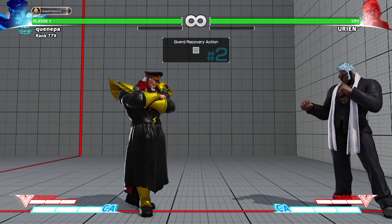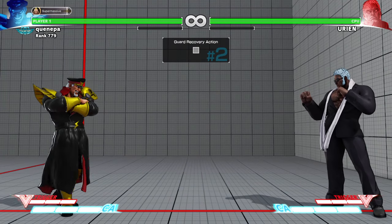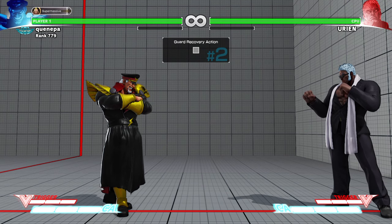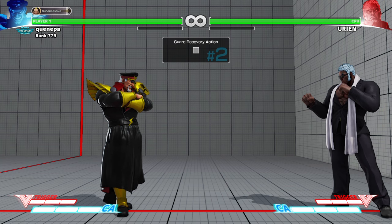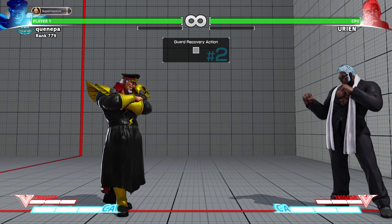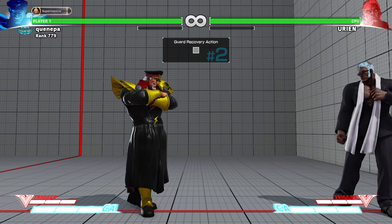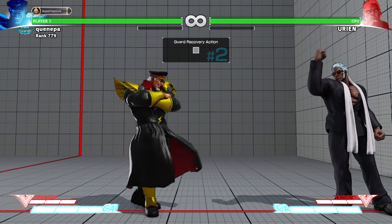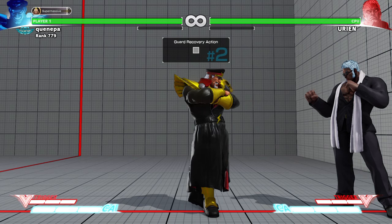I do find a lot of Urien players trying to jump in on me when I use Bison because they know Bison has a pretty bad anti-air. So make sure you keep your anti-airs on point as well. I face a lot of Uriens that try to jump in on me a lot. Most of the time I have to block it because sometimes I'm not expecting the jump-in, so sometimes I'll block and deal with the defense there.